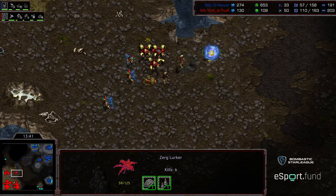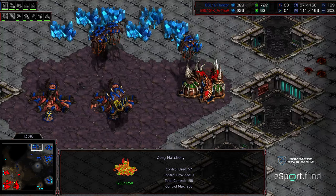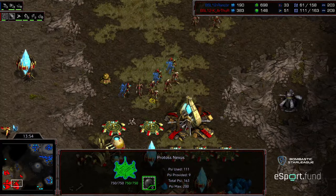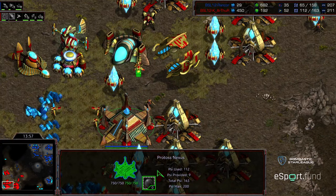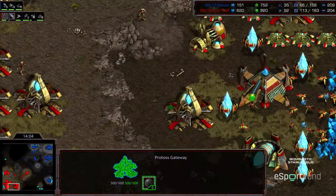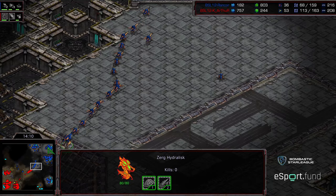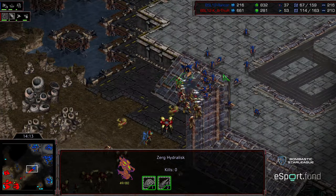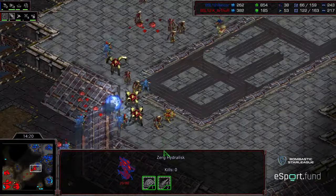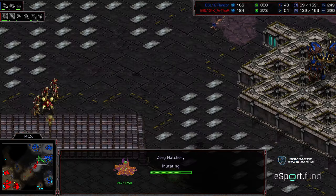An Observer finally out for Arthur. He's managed to sneak a base in the bottom right-hand corner; he's got that 12 o'clock base back up, but it is not yet mining. Rancor is sitting at a measly 33 drones. Dragoon range upgrading. Arthur's sitting on 10 Gateways, has level one weapons, level two weapons making its way. Rancor does have an upgrade advantage though — he's done a good job staying on top of that in these matches.